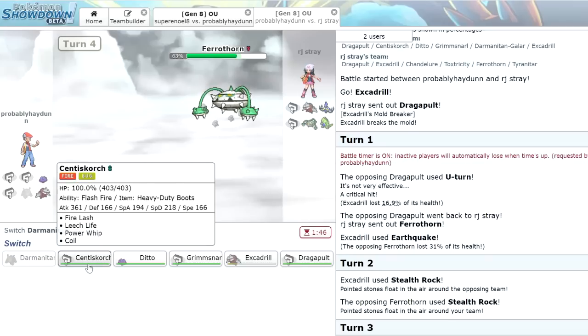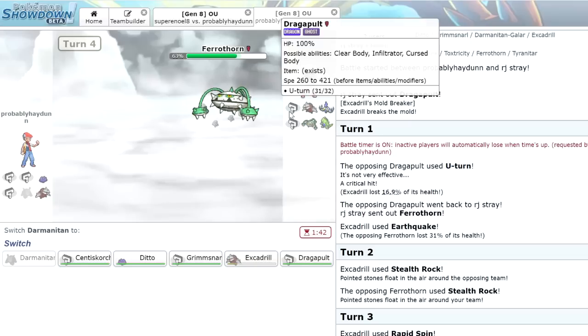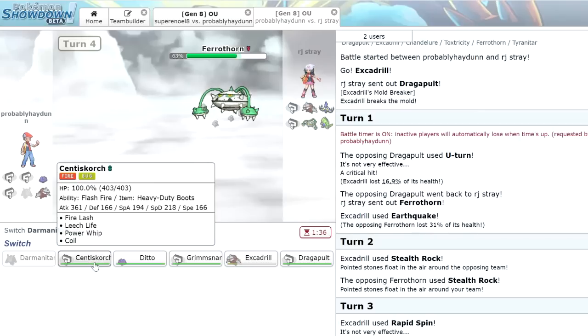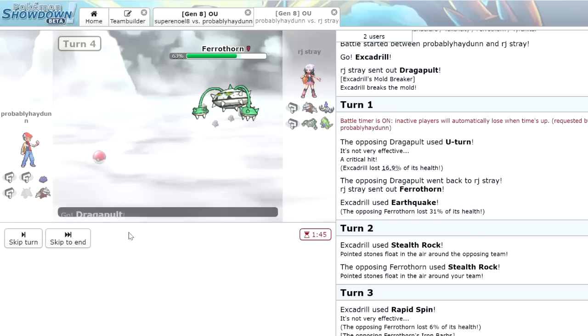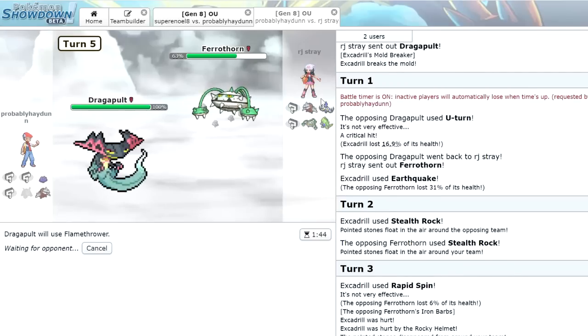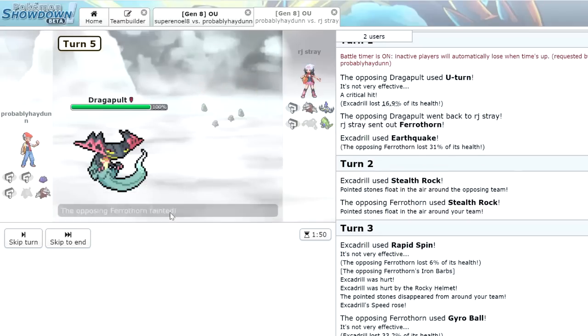We do have some options now. We could go into Centiskorch and set up some Coils. He has Tyranitar which we do have to be worried about, so I think we're going to go Dragapult. I'm going to click Flamethrower to play it safe. If he brings in Chandelure, it's a problem. But no, he just leaves in Ferrothorn, and down it goes.